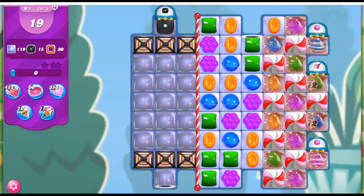Hi friends, this is Susie, your gaming guru, here to help you solve the puzzle of level 3978 in Candy Crush Saga, where we have 19 moves to clear out 119 jelly, 15 licorice swirls, and 30 toffee swirls.